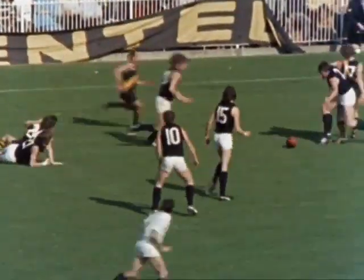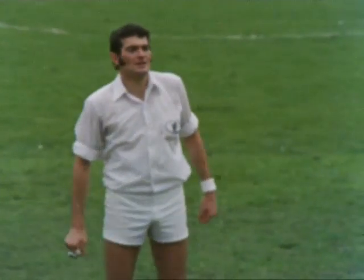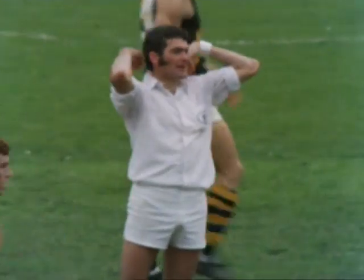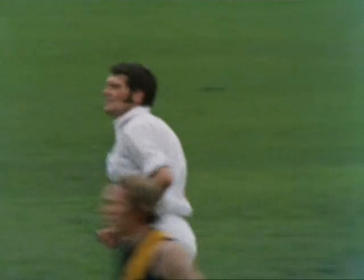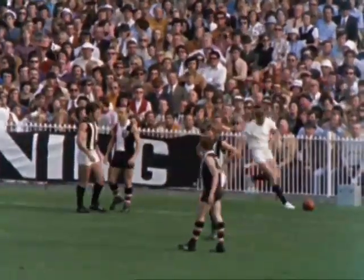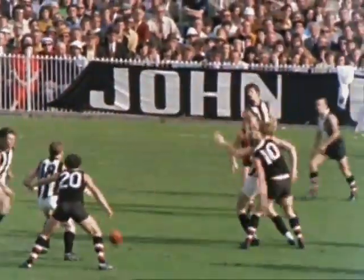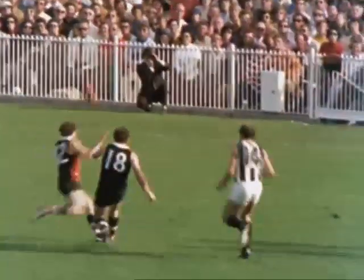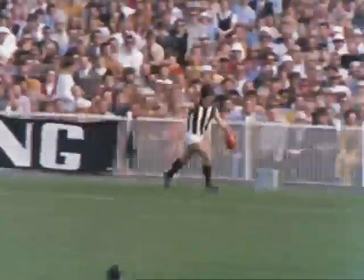There are quite a few things a player cannot do, and the penalty for an infringement is a free kick to his nearest opponent. If the ball goes out of bounds the boundary umpire stands on the boundary line and throws the ball back over his head towards the center circle. If a player deliberately kicks or forces the ball out of bounds, or kicks it out without bouncing, then a free kick is given to the opposing side from where the ball went out.